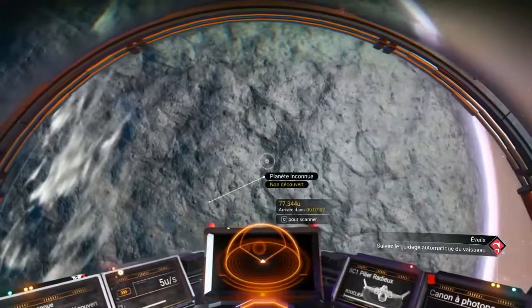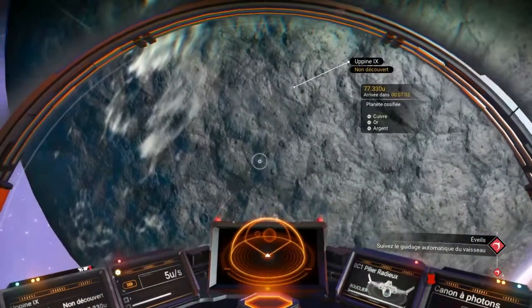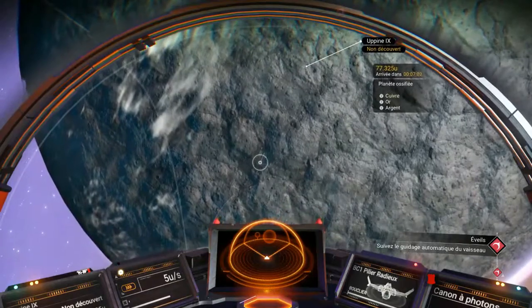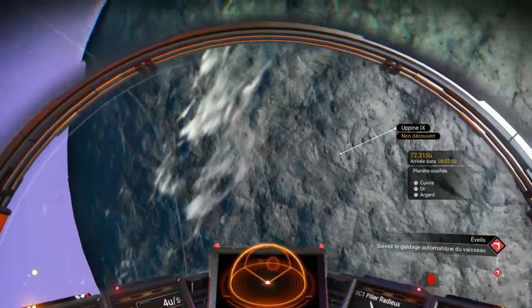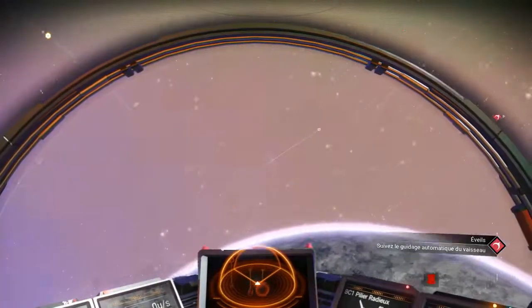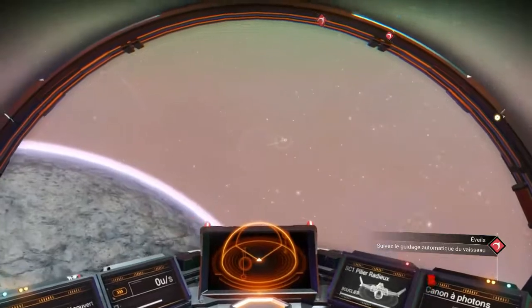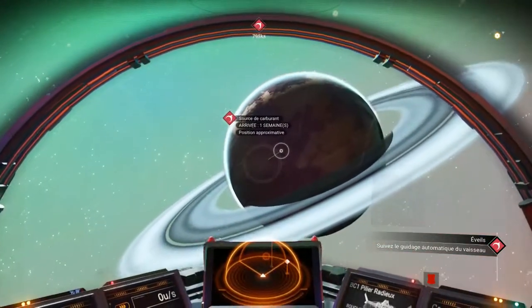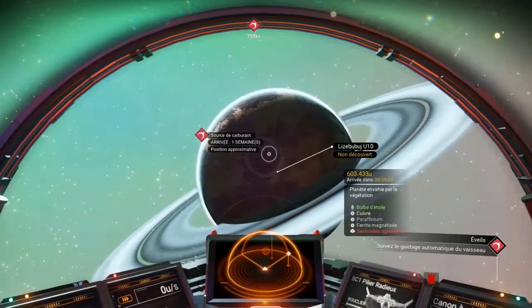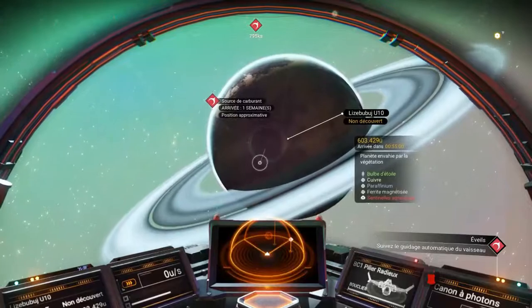Alors ici, on a quoi ? Elle est très grosse cette planète. Planète ossifiée — cuivre, or, argent. D'accord, donc là tout ce qu'on a besoin se trouve ici en fait. Cuivre, or, argent — c'est vraiment pas mal. Par contre suivre le signal. Il y a encore une planète ici — très grand. Ah bah c'est celle-là que j'ai scannée tout à l'heure.